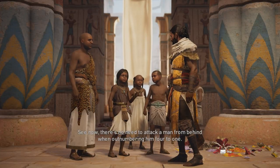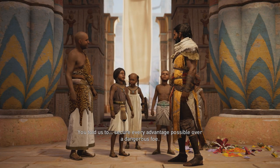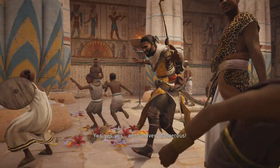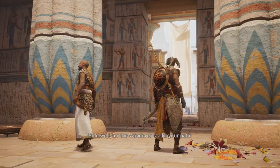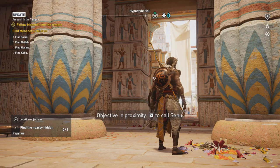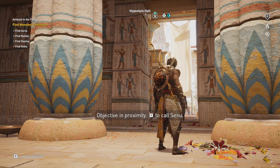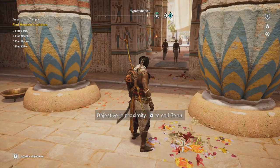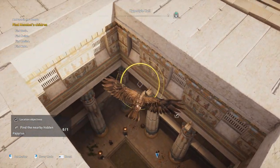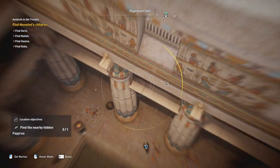Is this the ambush? I guess this is supposed to be the ambush — it's all pretty harmless. The quest asks me to find Menahed's children: find Soros, find Nyla, find Hesena, find Keba. Apparently I can cheat by using Senu to find the children this way. Seems kinda cheap, but I guess I'll do it.